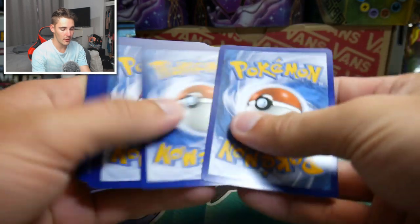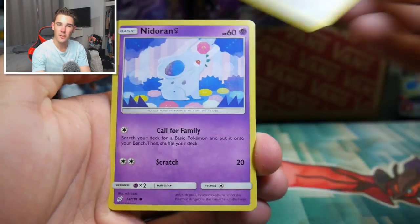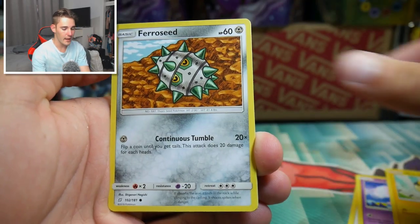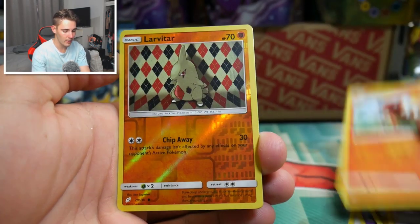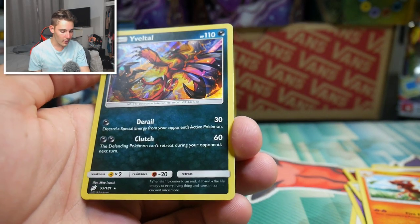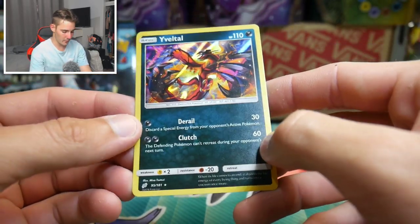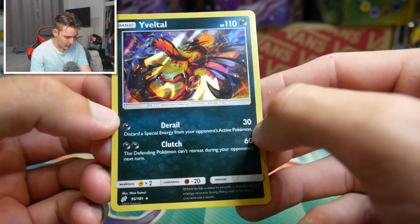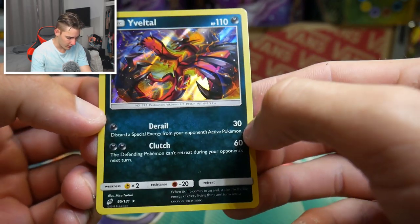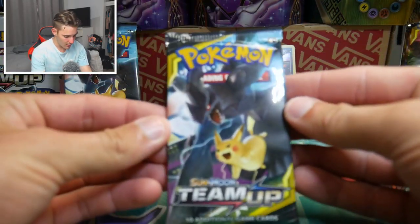Next code card. Make sure to head over to my Instagram if you want some free codes because I give them away over there - it'll be the first thing in the video description. We have a Mareep, a Ferroseed, a Charmander, energy, a Dragonair, Emmet, Charmeleon, a Larvitar, and a Vespiquen holofoil rare. Check that out - so we got three packs and pull-wise we have two holos. That is really cool actually.